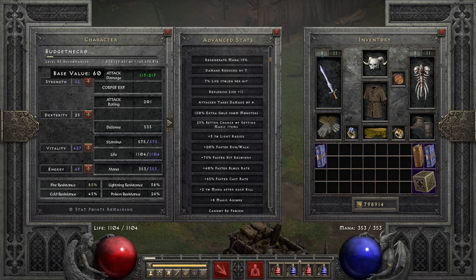Going over the stats: I have enough strength to equip my gear and the rest into Vitality. I have nice resistances overall — I could have a bit more lightning resistance, which would be nice, but this is all right since we are in budget gear. If you find lightning resistance charms, just keep them. I have a faster cast rate of 65%, which puts us at the 48-frame breakpoint. If you find 10% FCR on a ring, you'd have 75% which is the next breakpoint, which is pretty nice — but again, it's not that important.